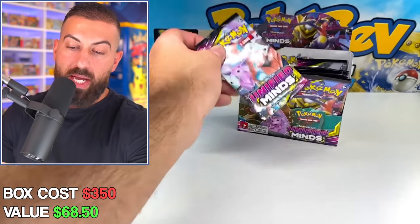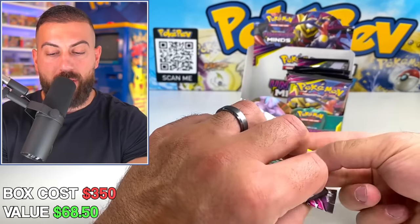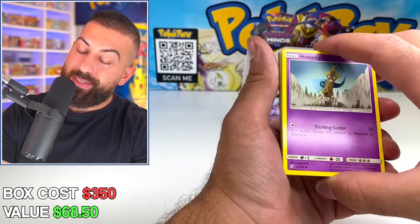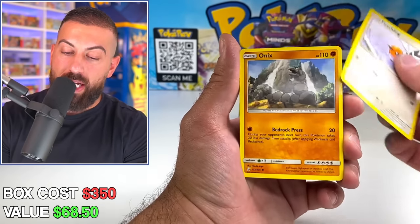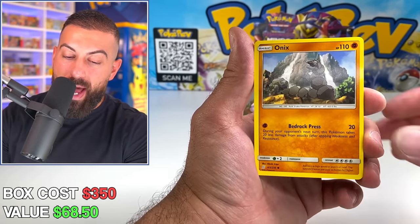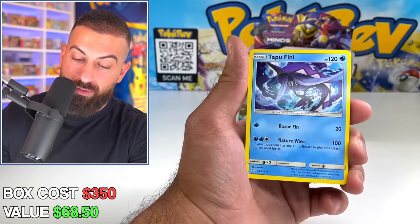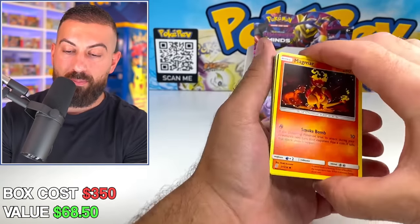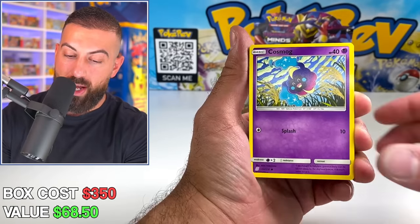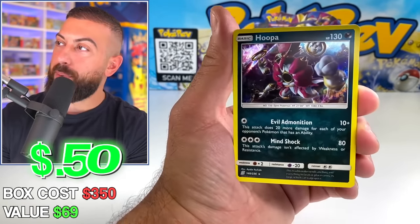Obviously it's going to be different for everyone, but you get a general idea. Also, if you're thinking should I buy this card from the set or try to open a box and hunt for it — there are so many different factors, because it's very fun to open packs and you have to put that experience and fun into the equation. Tapu Fini. We got a Hoopa holo hit.